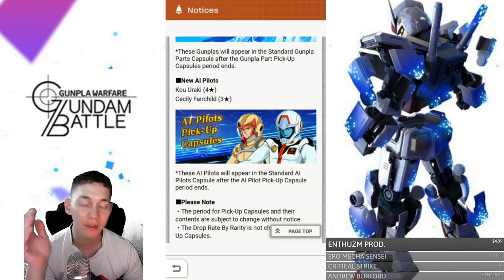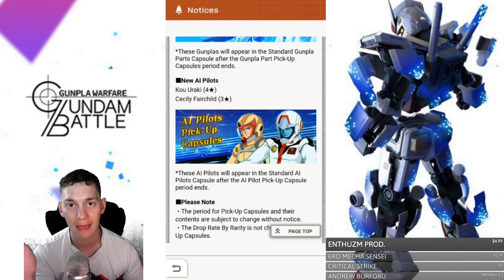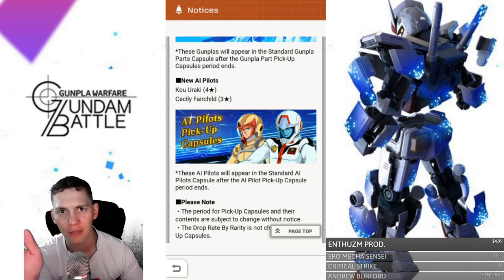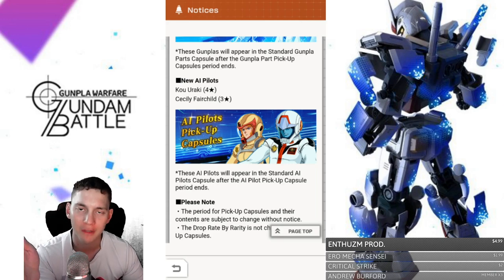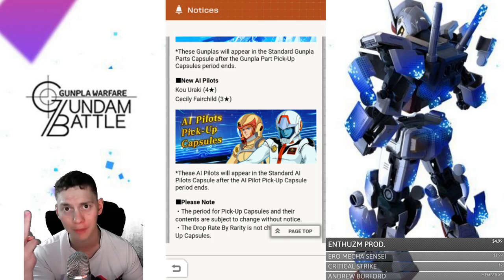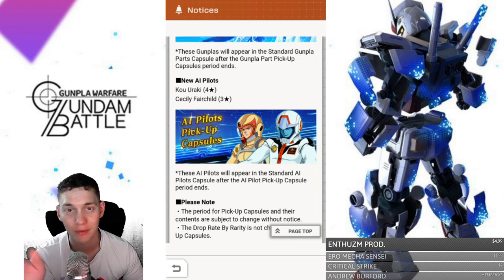I would say go to the standard capsule banner — I'm pretty sure the rates are going to be a little bit higher for Exia. I could be wrong, but I think maybe the rates could be better on that one because the rates have been completely crap for me on these pulls. I've only done three pulls and got one Exia part — everything else is green and blues.